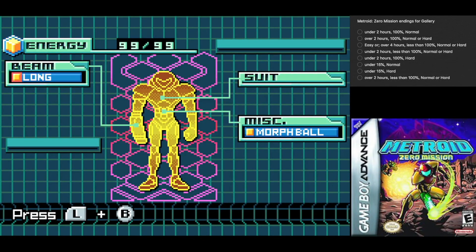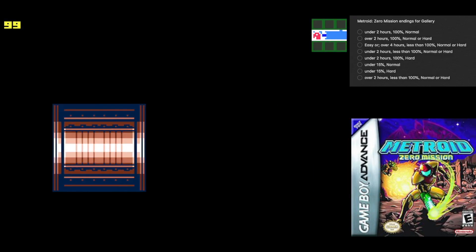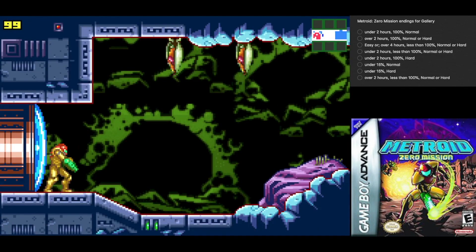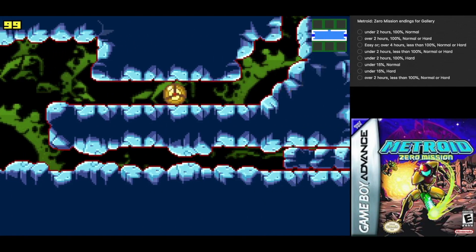'Fire long-distance shots with this.' Thankfully, there's a tutorial that tells you in the message that you can aim diagonally with the L button. You can also do so by holding the diagonal while you're moving.